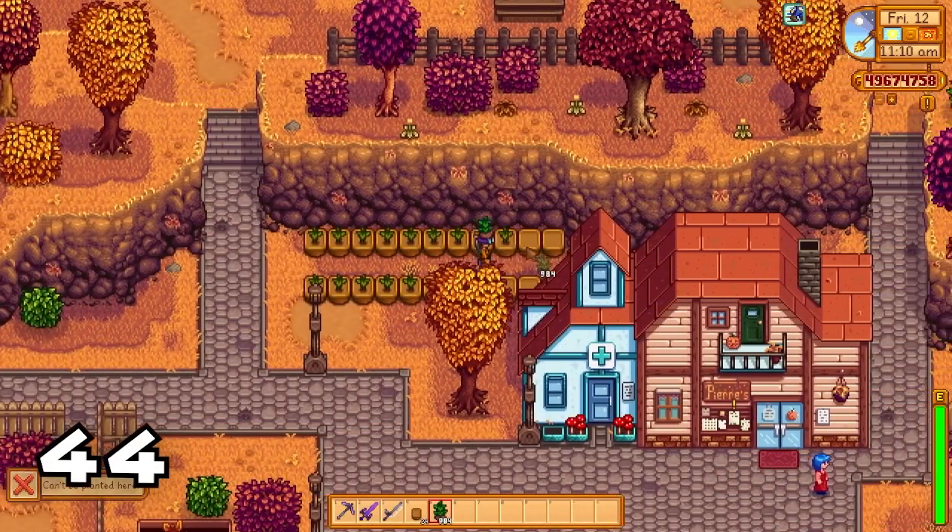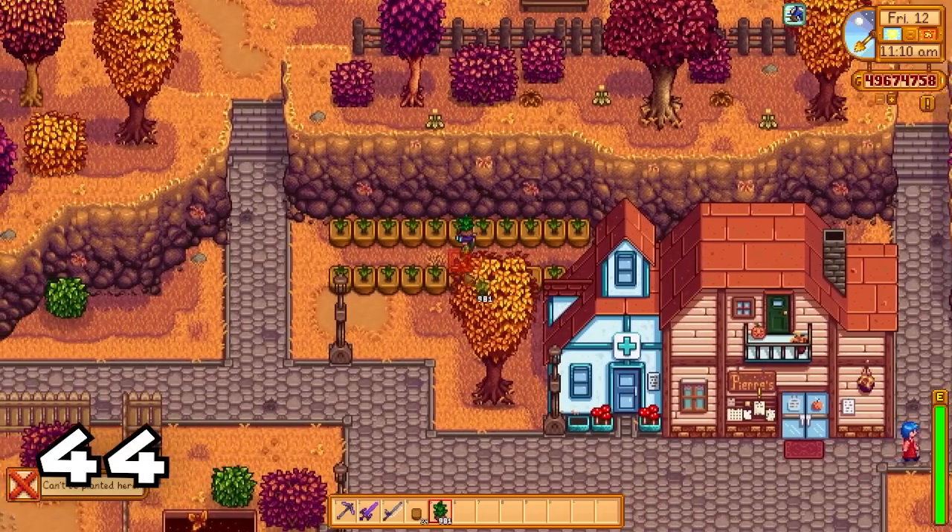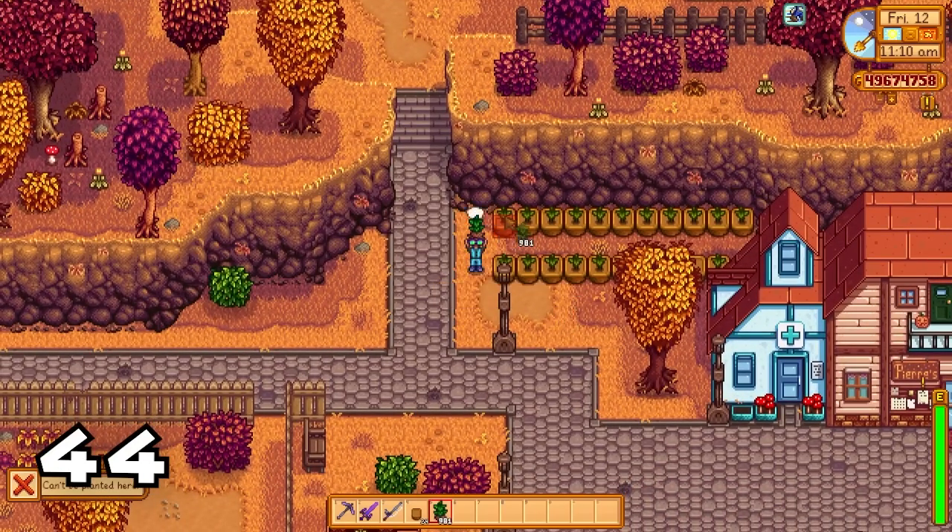You cannot plant crops outside of your farm unless you're on Ginger Island, but you can actually put down garden pots and tea saplings all over the map.